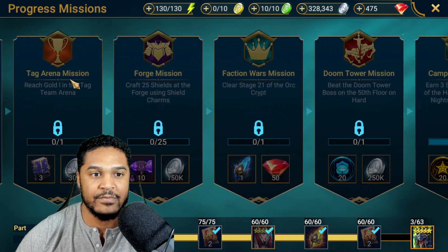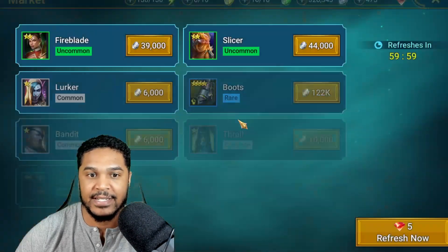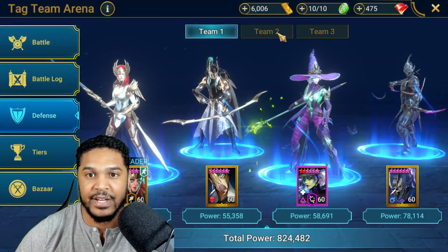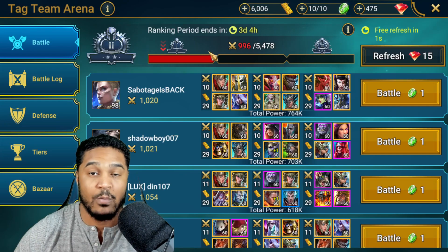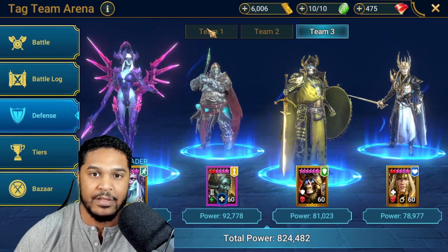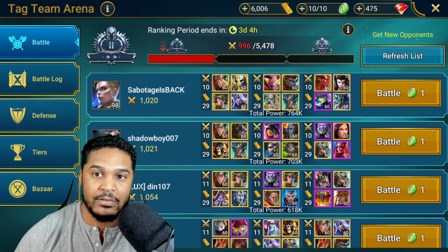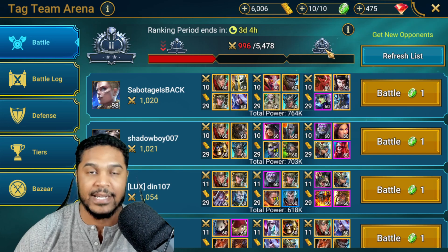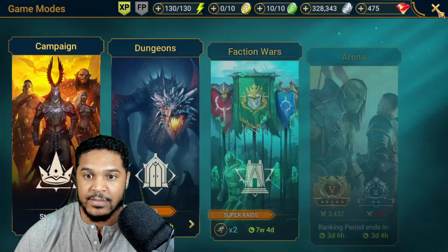The hardest one for me is going to be Reach Gold 1 in Tag Team Arena. Right now I'm sitting in Silver 2. I just put in a different defense — I had one-man defense teams running, which is why I'm in the red. I changed them out and now they're not running. I should be able to hold steady in Silver 2 and reach up to Silver 3 again, then focus on getting Silver 3 to Silver 4 as I get closer to the Gold 1 Tag Team mission — I want to make sure I can get it as quickly as possible.